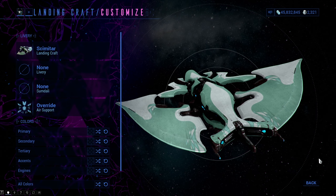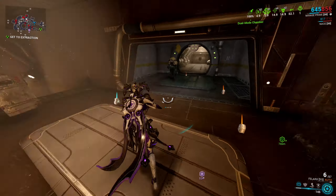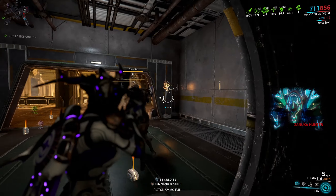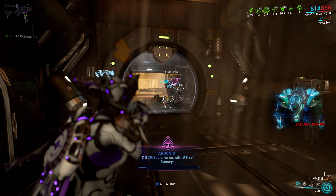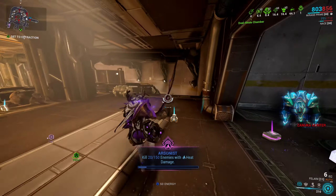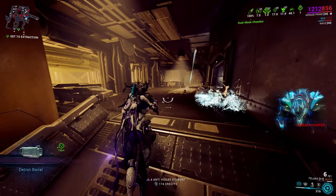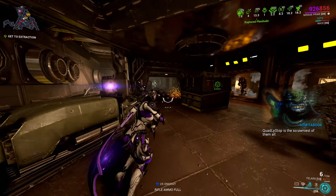Let's now look at how to get every single one of them. Lisset, as I said before, you get it at the start of the game so nothing to talk about there. Every other landing craft is craftable in your foundry, and you may get the blueprint for every single landing craft in the market for credits.